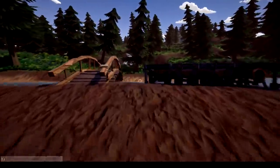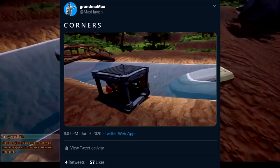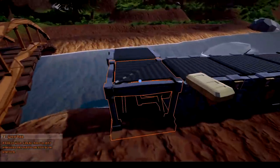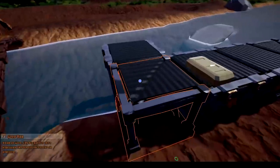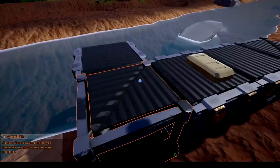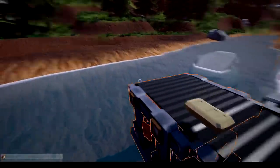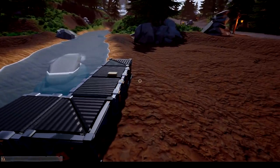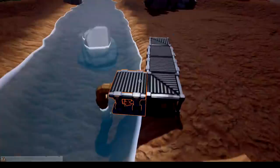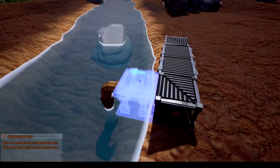Over here we've got a new type of conveyor belt — it's a corner conveyor belt. I announced it earlier on my Twitter; if you didn't see that, there's a link in the description. It works exactly the same as the other conveyor belts, but I decided to make them into triangle pieces as that works a lot better. It works really well and I'm really happy with how it's come out. You can just place an item there and it'll move it like so. This was a highly requested feature.